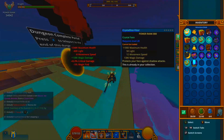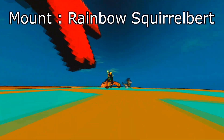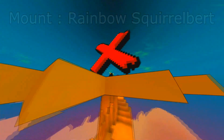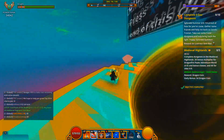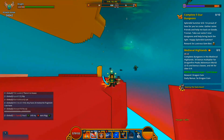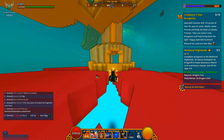Step 5: upgrade your gems 15 times. Get any gem and press the level up button 15 times — it doesn't matter if you level up the gem or fail, you just have to press the upgrade button 15 times. Doing so will get you the mount: the Rainbow Squirrel Bird, or whatever it's called — it's hard to say. This mount grants 50 mastery points; it's a normal mount that doesn't glide, just a standard mount.